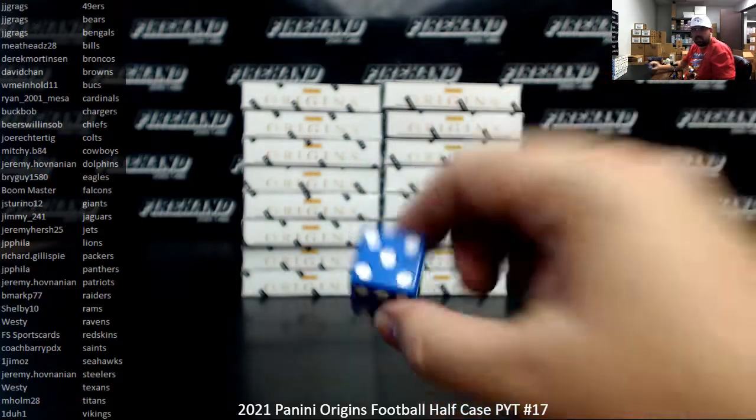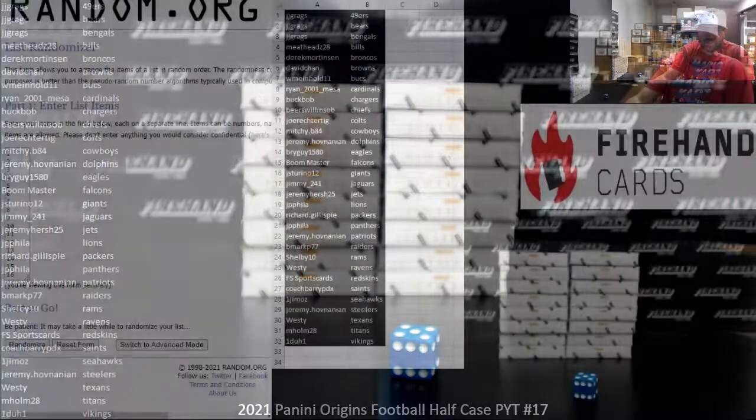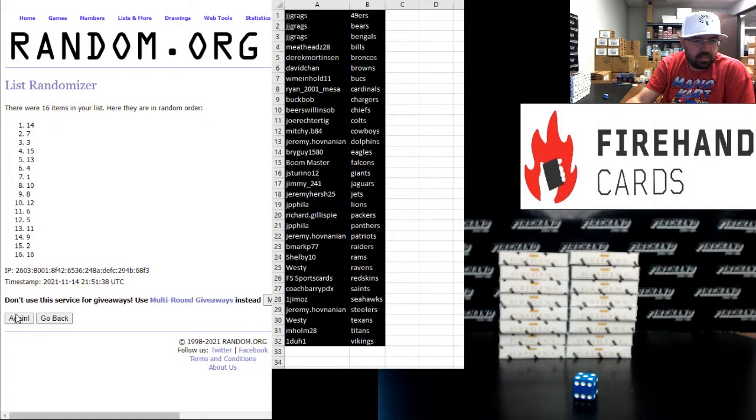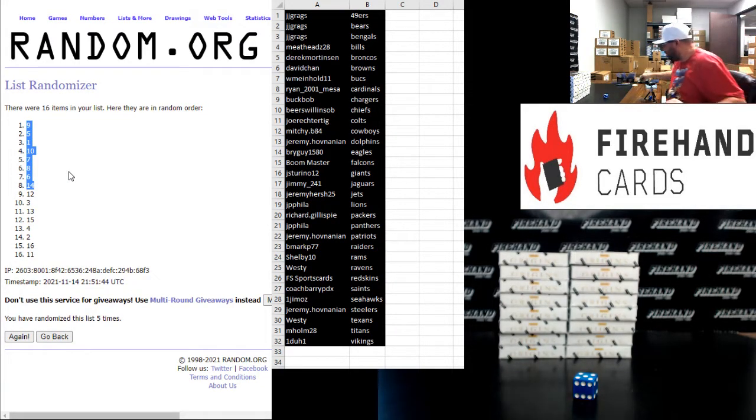Give me five times in the draw. Here we go: one, two, three — remember, we're taking the top five boxes — four and five. Boxes: nine, five, one, ten, seven, eight, six, fourteen. Let me mark the other boxes we're not using for break 18.